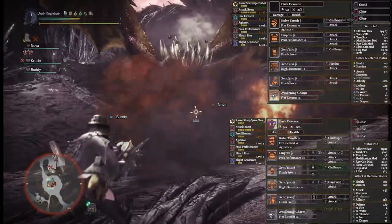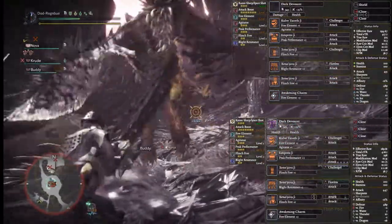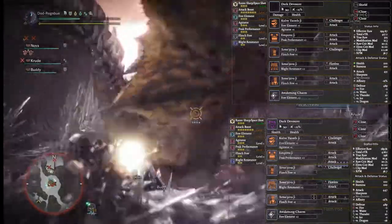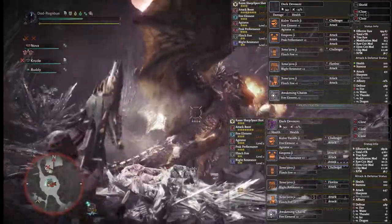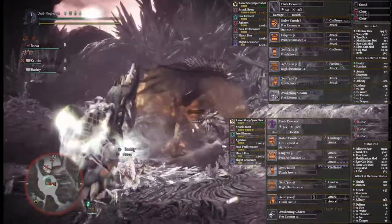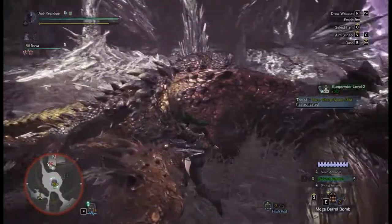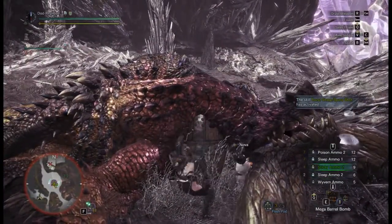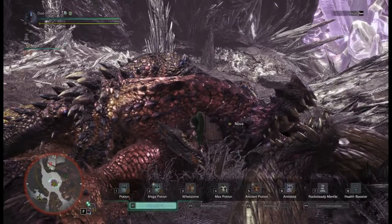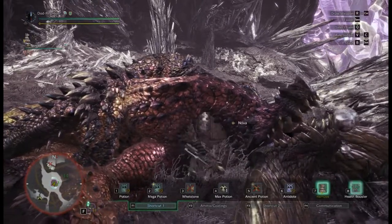I think I'm up to about 20 of them now, so I wish I could give them out to people. If you have any Challenger decorations I'd be up for that — I've got a few friends that are absolutely crying out for Crit Draw decorations. If there was a trading system in this game it would be amazing.